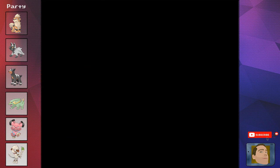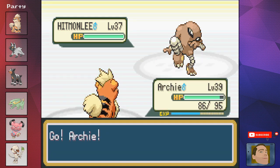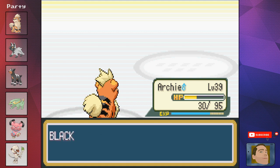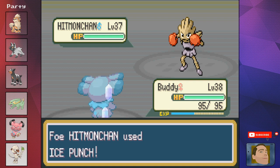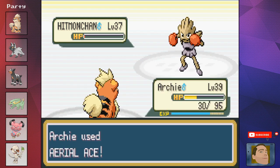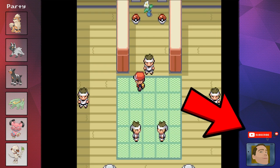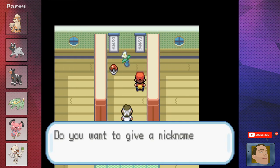We head over to the Fighting Dojo — an optional gym — to get more XP for our dogs. We recently taught Archie Aerial Ace, a flying-type move super effective against fighting types. Two Aerial Aces take out Hitmonlee. Against Hitmonchan I send out Buddy to try Counter — I'm still a little confused what Counter does, so comment in the section below — before Archie comes back out with an Aerial Ace to finish him. I always go for Hitmonchan because the elemental punches are just a super cool idea — comment down below which fighter you normally pick.